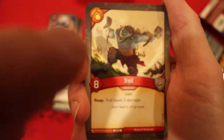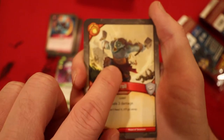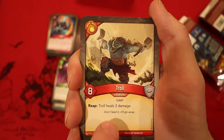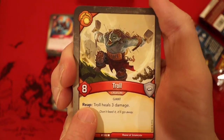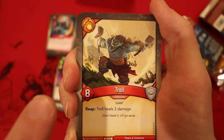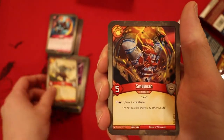Now we're into Brobnar — and this is an awesome card. If you get multiples of this, I think it's excellent. It does a lot of stuff — it's 8 power. Whenever it reaps, it heals itself. It's killing creatures as they're trying to get rid of it and healing itself at the same time.